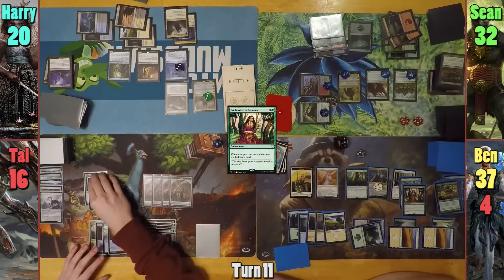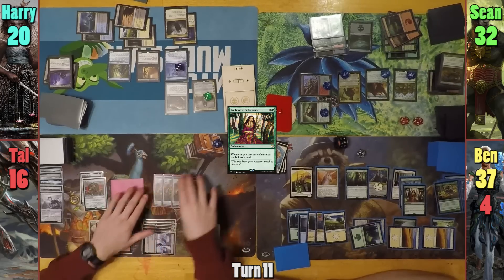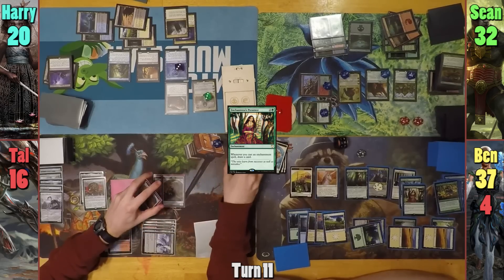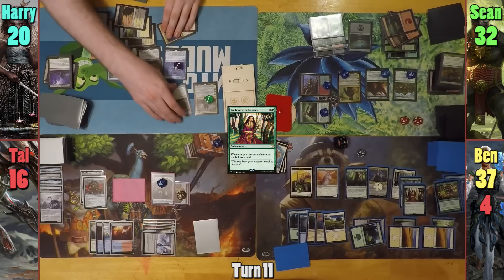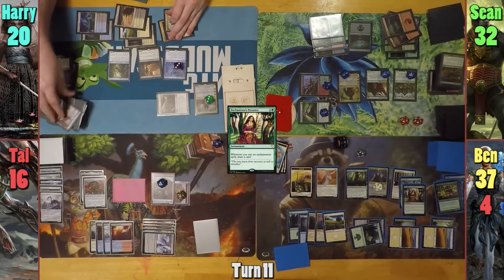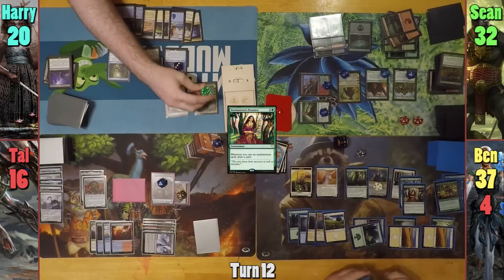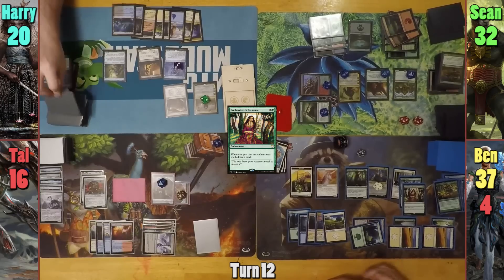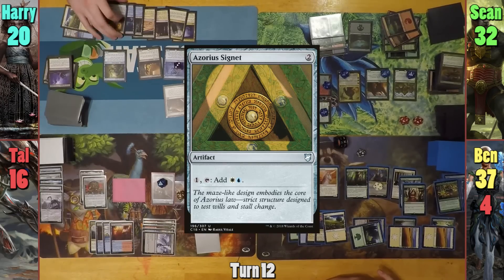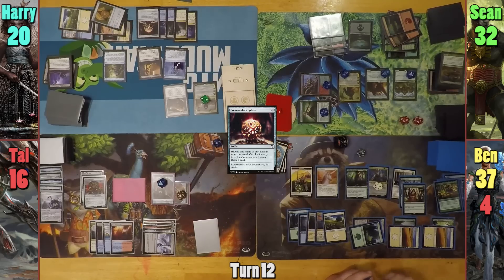Tal equips the Myre Battlesphere with the Helm in his main phase and moves to combat. He makes a token copy of it, who comes in tapped with four of his little Myre friends, who are also tapped. Tal then passes, and at the end of turn, Harry activates his Satchel and reveals an Island, putting it into play. Harry downticks Aminatu, using his Riverwise as a Brainstorm again. He then casts an Azorius Signet and then a Commander Sphere, which should be tapped, but apparently they're not watching out for Blind Obedience.